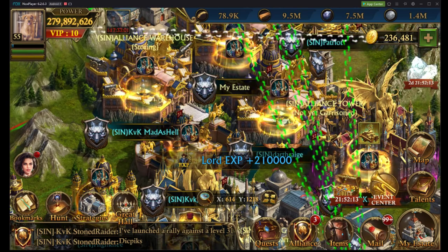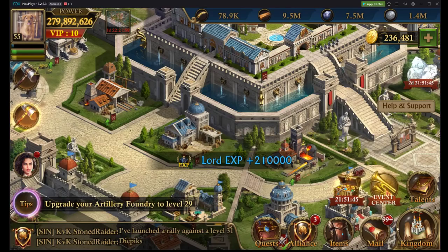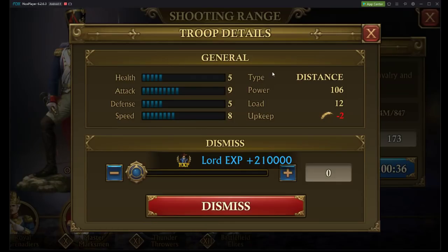If we take a look at Darth Rage's power, I'm assuming he also has about 70 to 75 million power in his equipment. If you do a little quick math, you'll realize he has about 130 to 135 million power in troops. And if we figure out power per troop — if he has T10s, that's about 100 power per troop — he's probably got around a million troops.